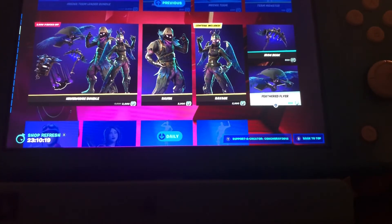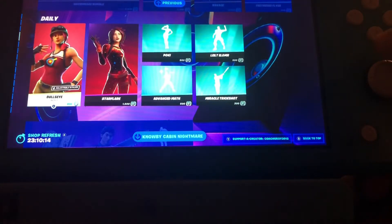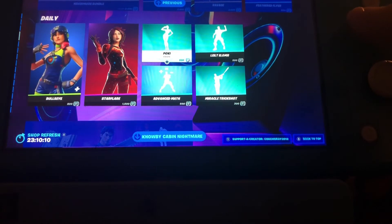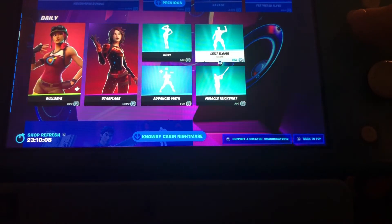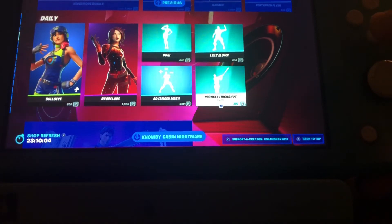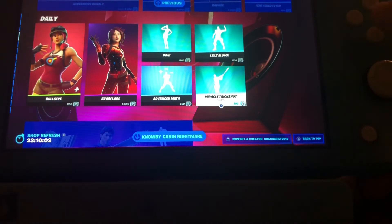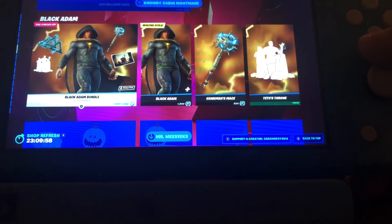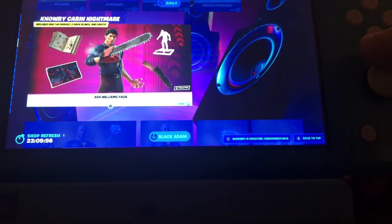The Neverborn bundle is back — this is the perfect bundle for Fortnitemares, that's pretty cool. Also returning: Bullseye, Star Flare, Pokey, Advanced Math, Light Elmore, the Miracle Trick Shot which was in the shop yesterday, and of course we have Ash Williams and Black Adam.